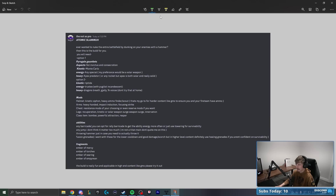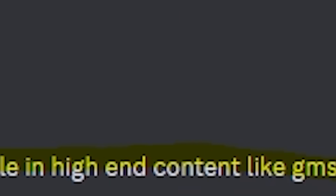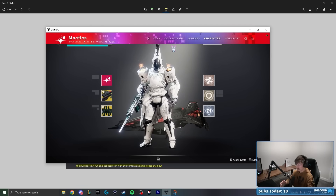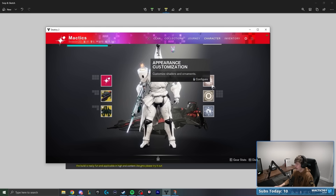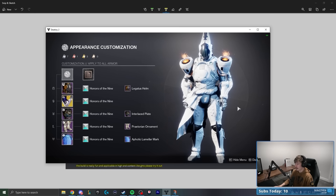Real quick, I just want to highlight the very last line: 'This build is really fun and applicable in high-end content like GMs. I've also spent 19 hours putting together the perfect, most optimal fashion setup for this build.' So if you guys want to see this fashion setup — I mean, come on, who wouldn't want to look like this? This is model-tier fashion.